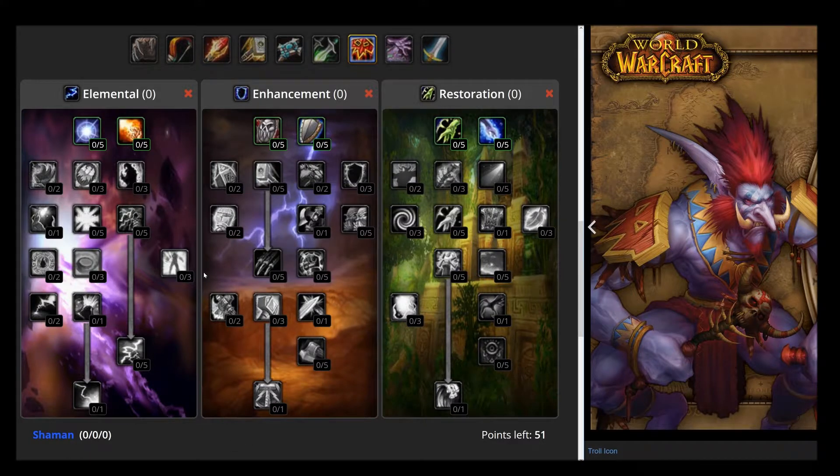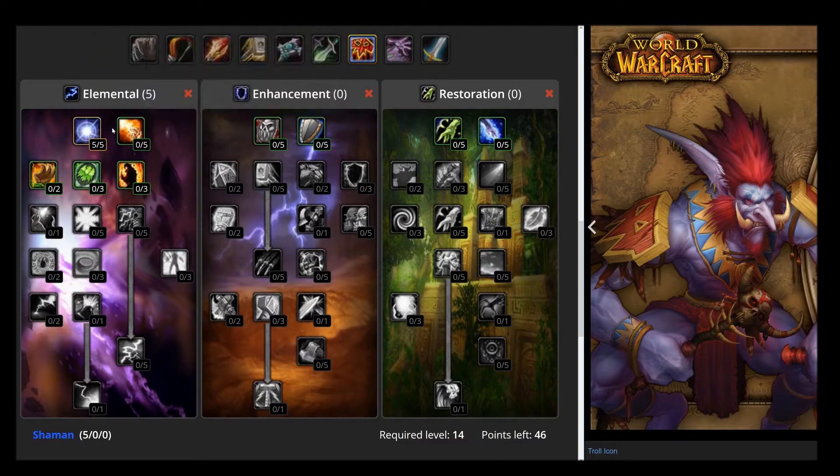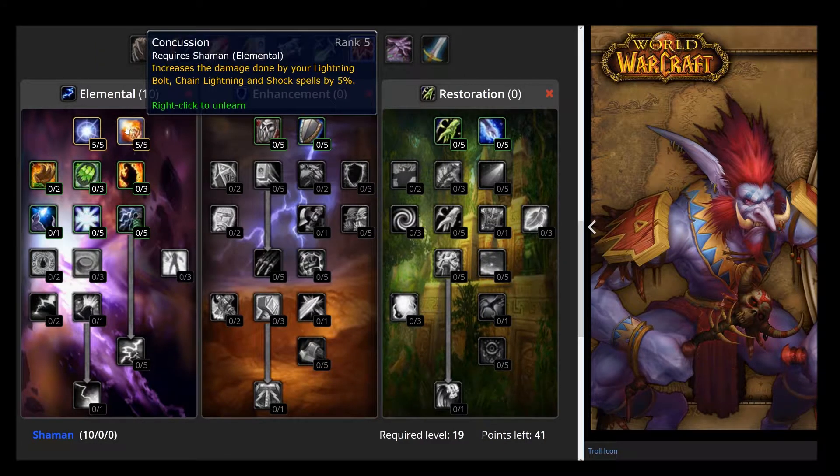We're going to start putting points in Elemental because there's really only one spec to go with. First of all, you want to put 5 points in Convection, which reduces mana cost because mana is your main priority to regulate. You're also going to put 5 points in Concussion, which increases the damage of your lightning bolt specifically, but also your shock spells, which you won't use as much. Mostly you're going to be spamming lightning bolt.